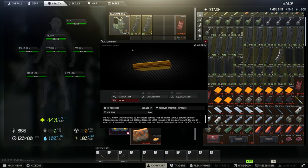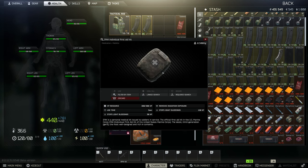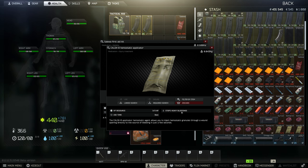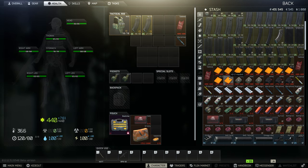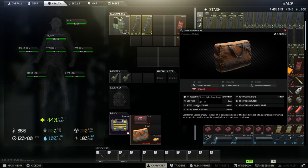Let me show you some healing items. This right here is an AI2 — most people call it 'cheese' because it looks like a slice of cheese. It gives 100 HP total but doesn't stop bleeding, so that's when you'd need a bandage to stop a light bleed. Later on you can get things like an IFAK, which stops light and heavy bleeds. This has 300 HP of durability: a light bleed takes 30 HP out, a heavy bleed takes 210 HP out. You'd want something bigger like a grizzly, which stops light bleeds, heavy bleeds, and removes fractures.